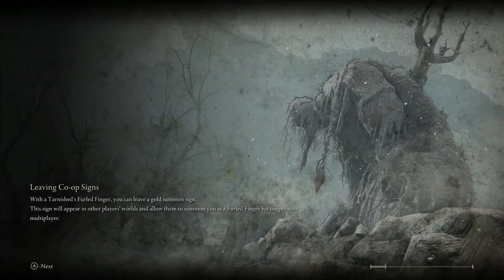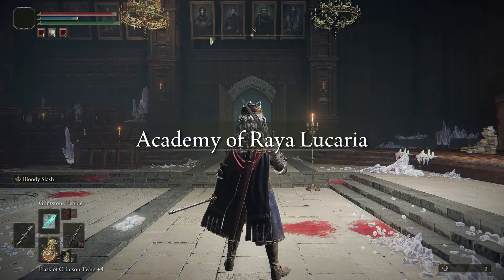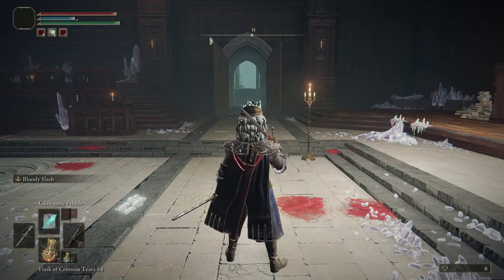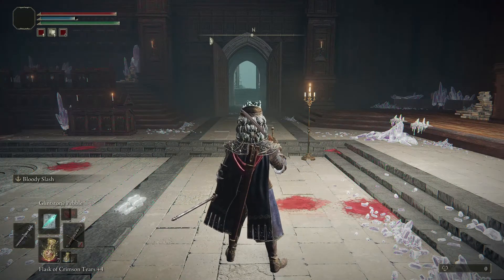Alright Elden Ringers, in this video I'm going to show you guys how to get the legendary, or epic, Azur's Glinstone Staff, which I'm told is very good. Right now I'm using the Queen Staff, which is good, but this one is better. As you saw there on the screen, it is in the Raya Lucaria Academy.